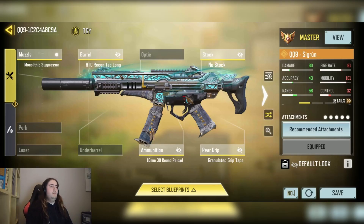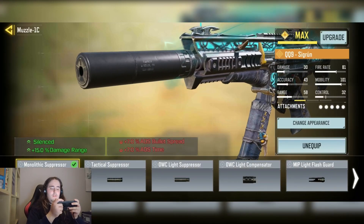So it's my first time out there with the QQ9 — as you can see, it is a damage, accuracy, range build. I just increased the versatility a bit so I can be more in the close-to-medium range rather than just close range. We have the Moralith Expressor for the Science Ability.